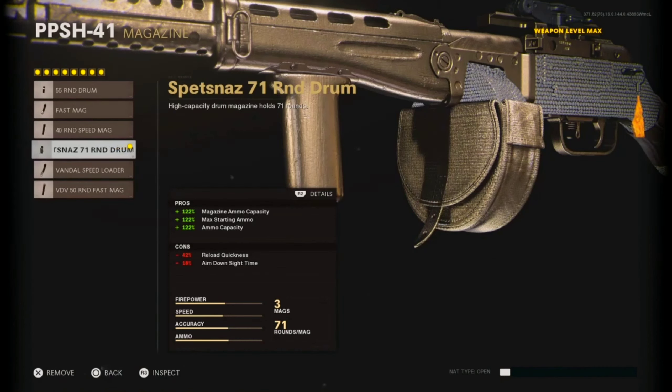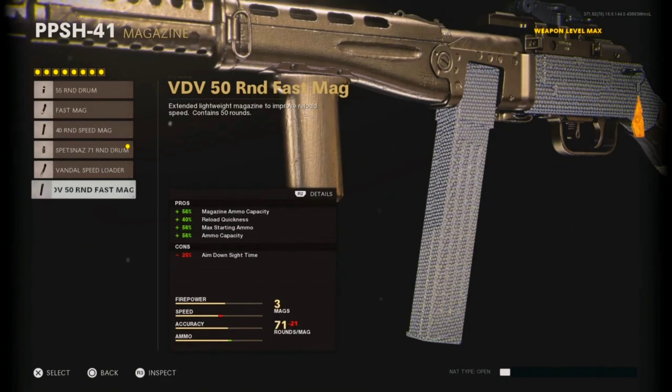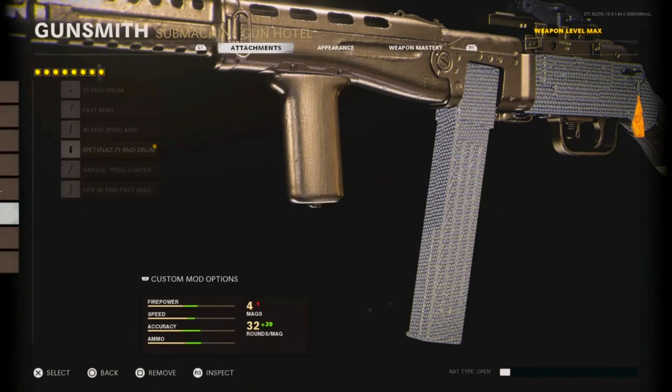For the mag, we're rocking the Spetsnaz 71 Round Drum: 122% magazine ammo capacity, max starting ammo and ammo capacity. You're losing 40% reload quickness and 18% aim-out time. Yes, you're losing a good amount of reload quickness, but it's not the slowest thing in the world. If you don't want to run that, the VDD 50 Round Phasmag would be my second choice.